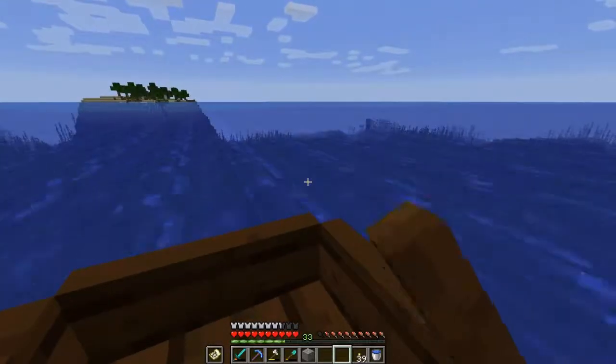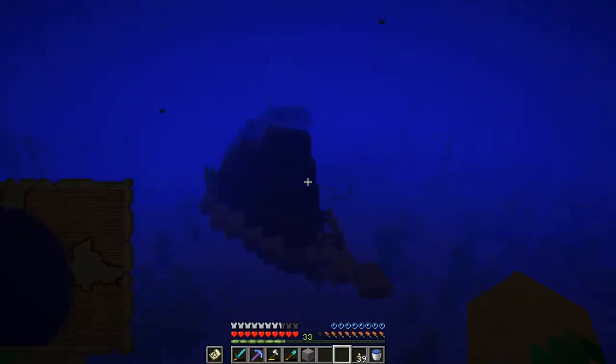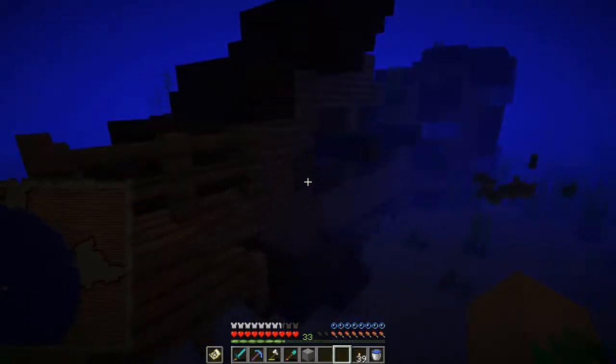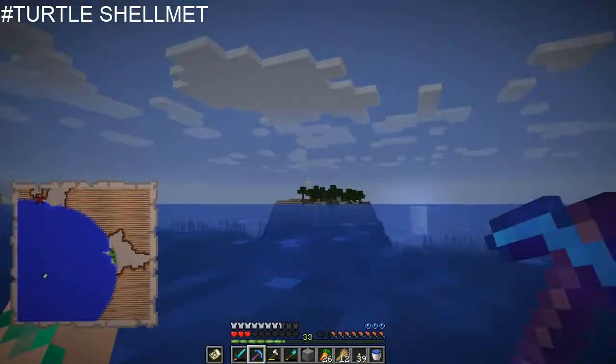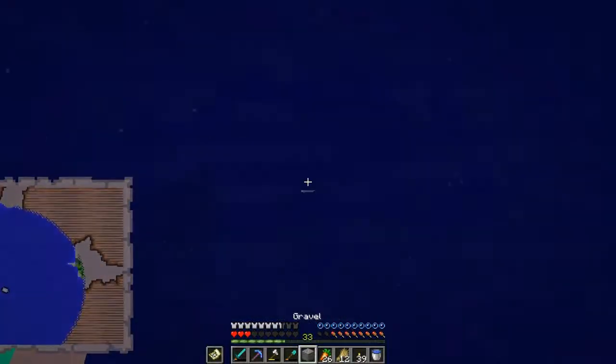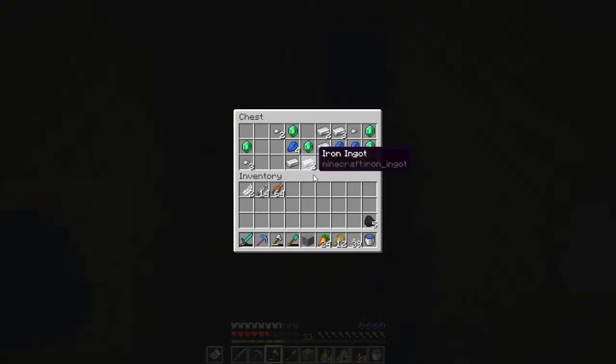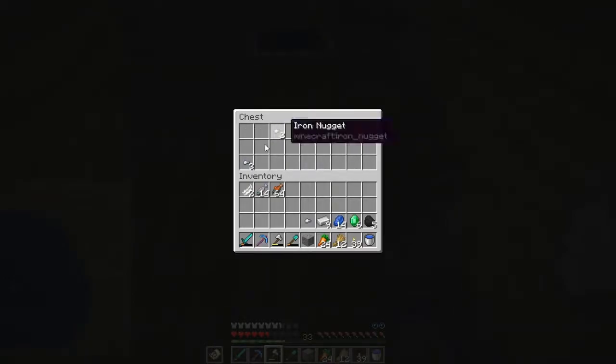1.13.1 supposedly is an FPS update but my FPS are really low. I always get these half-sunken ships. I'm taking cold and drowning damage because I don't have a turtle shell helmet — I haven't seen any turtles at all. There we go, done taking damage, time to heal. There was one chest over here and one over there — emeralds, diamonds, awesome things.